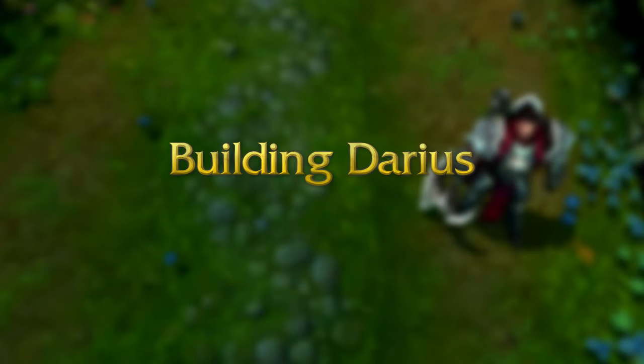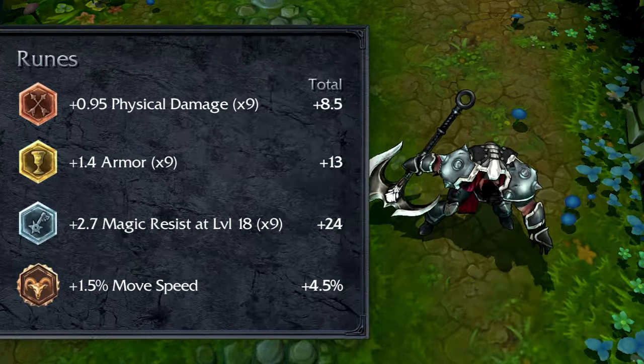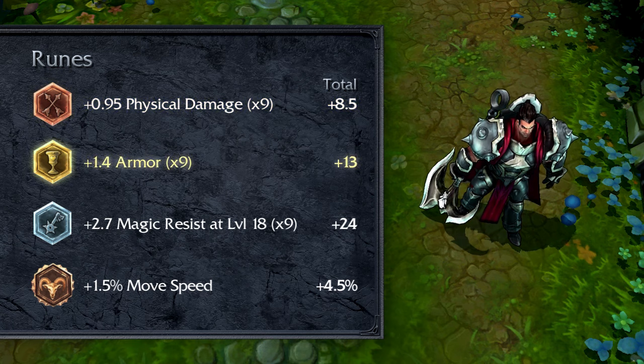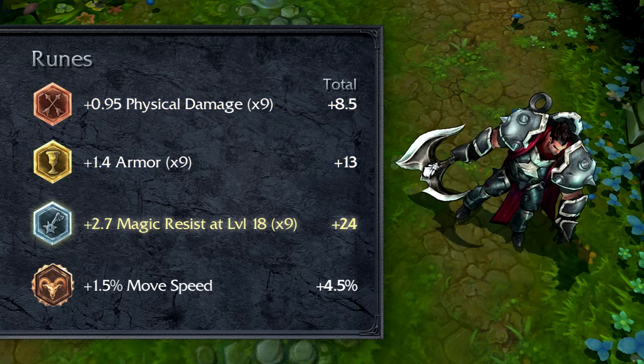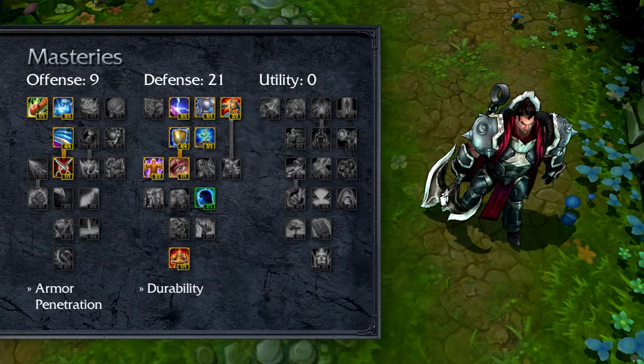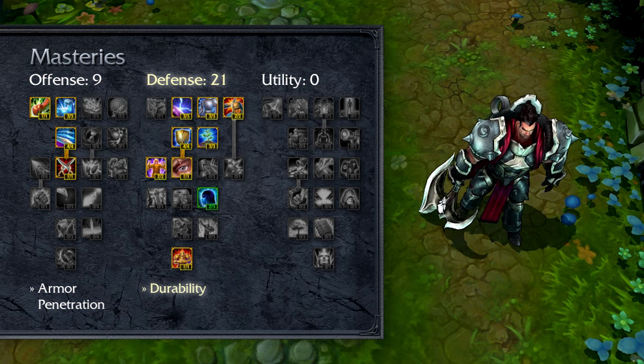I recommend building Darius with a mix of physical damage, durability, and sticking power through movement speed and slows. For runes, take flat attack damage marks, flat armor seals, magic resist per level glyphs, and movement speed quintessences. For masteries, take 9-21-0, taking armor penetration in offense, plus all the durability and minion damage reduction in defense. For summoner spells, take Ignite and Ghost in order to destroy and stick to your targets.